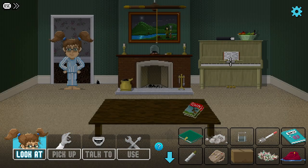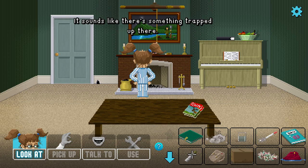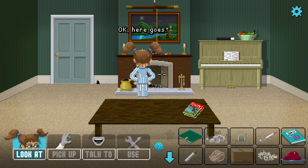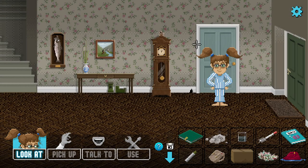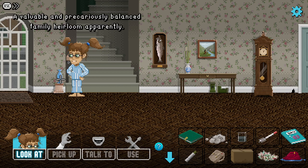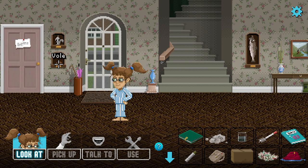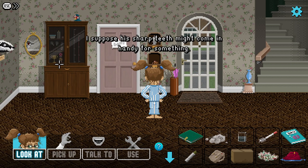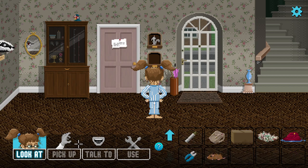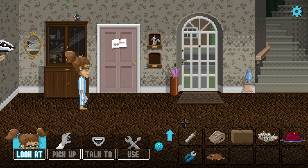We can block the hole with duct tape. There's a bowl of fruit, matches, candles. It sounds like something's trapped up there. The gerbil ran into a hole and went up here. What can we feed the plant? There's a valuable and precariously balanced family heirloom. There's a vole with sharp teeth that might come in handy. There's a pheasant head looking startled but we don't need it.